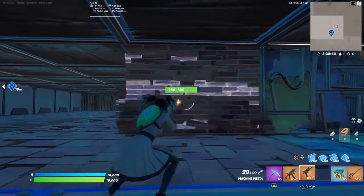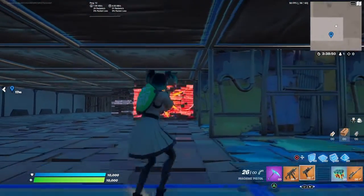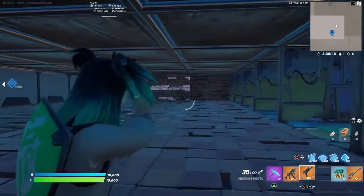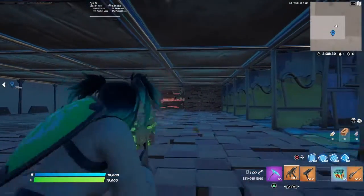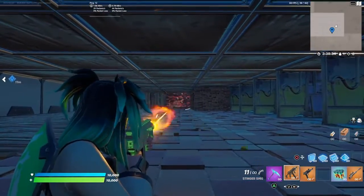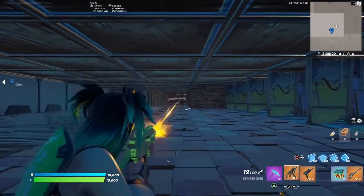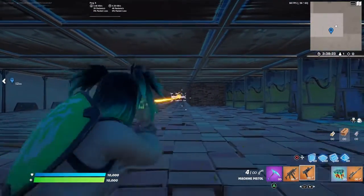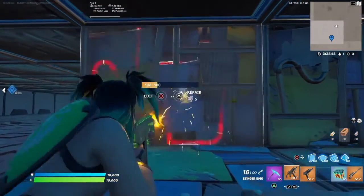The machine pistol shreds through brick, but because it does a little bit less damage it does take more shots. The big thing with the machine pistol is its bleed capability and just how much damage it puts out. I also think the Stinger is easier to hit shots farther out, so if you're engaging at range it takes a bit more to break with the machine pistol and you'll miss some shots.